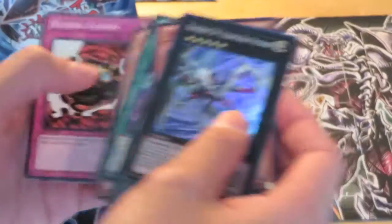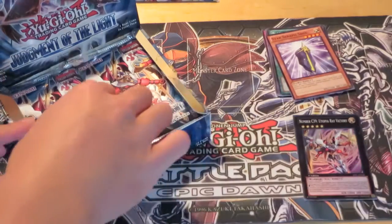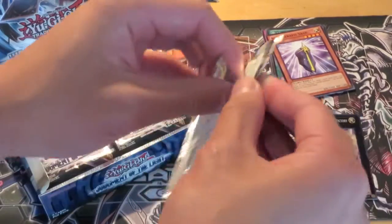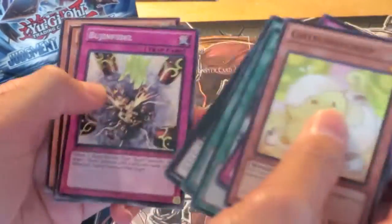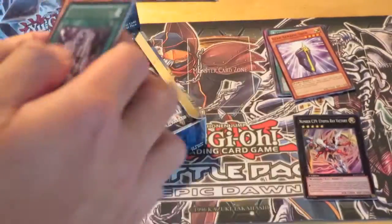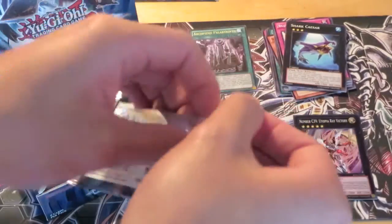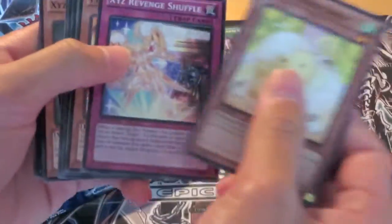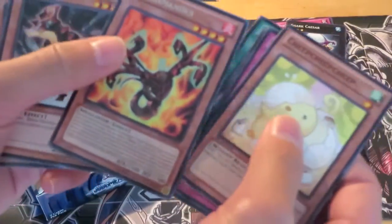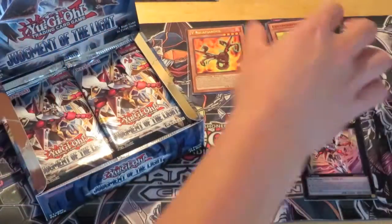Is it Super? Yeah. I have an Ulti already, I'm going to put that back. I'm going to go alternating. Pack number two. Our rare is Archfiend Palabyrinth. This is probably my favorite set because the Synchros are back. V Salamanders are rare, and they're good ones too, so that's nice.